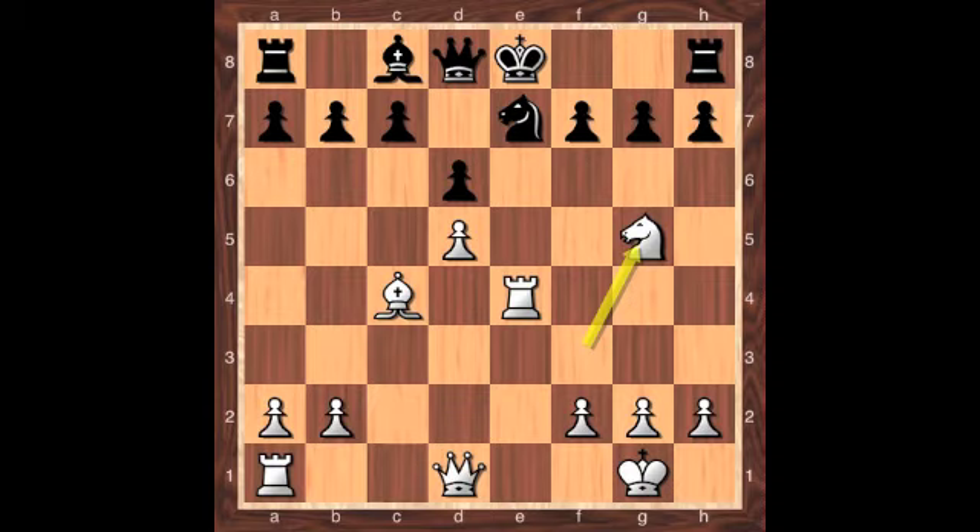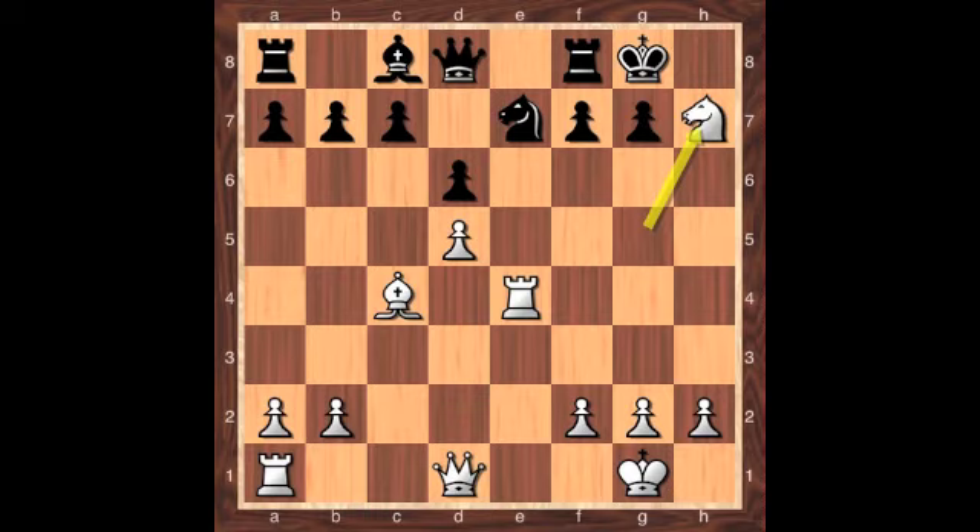And now comes the move that really starts the attack: knight captures on h7. But in this position, we can also see the essential flaw in the Möller Attack. Pause the video and see if you can find the move for black that is going to stop the attack cold in its tracks. But I'm just going to show it to you right now — the move is simply bishop to b5.